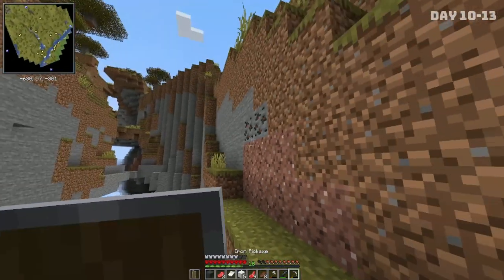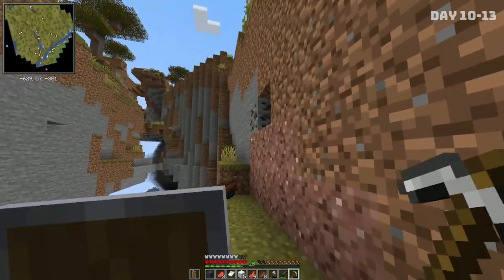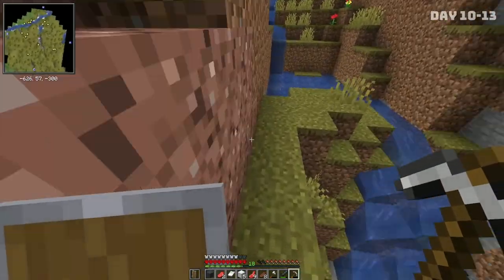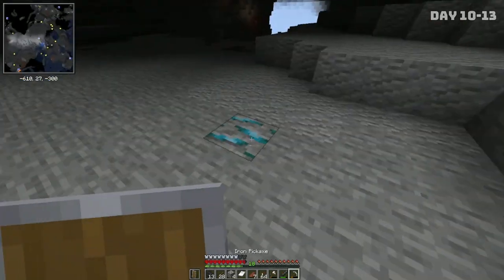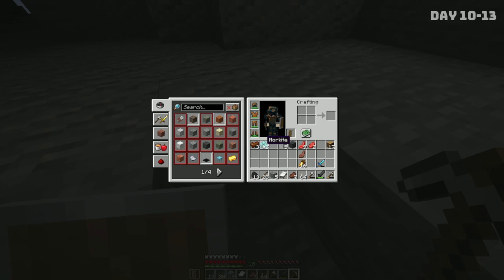Alright, we're at the caves and we already have ourselves a little bits and bobs of ore, and we've learned our lesson. We are not getting too close to that. It's a pretty expansive cave, but we already have a bunch of ores everywhere, and we have one that I haven't mined before — well, in this series — morekite.